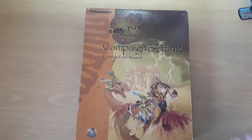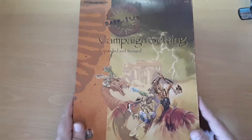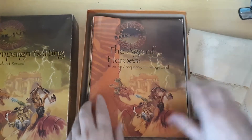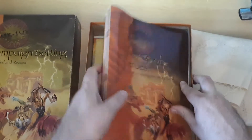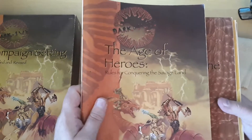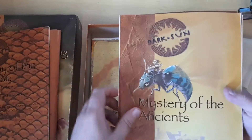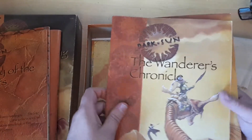Dark Sun is a little different, but let's open the box first of all. Inside we have an interesting piece of cloth and lots of books. This is a thick chunky box but look how full it is. We've got The Age of Heroes, Rules for Conquering the Savage Lands, The Psionicist, Mystery of the Ancients, The Wanderer's Chronicle.